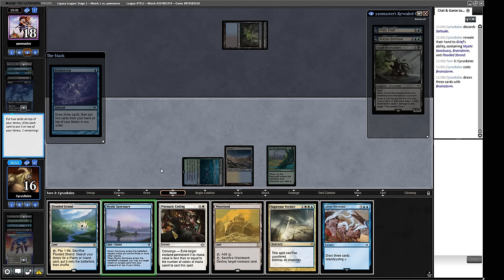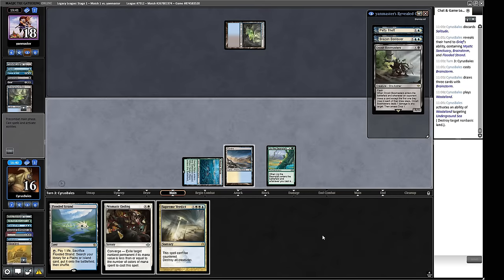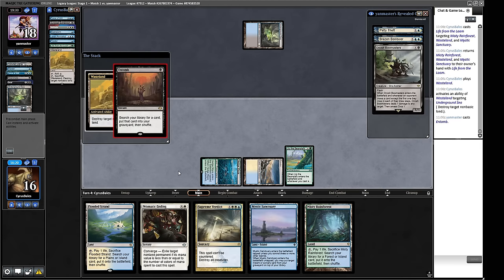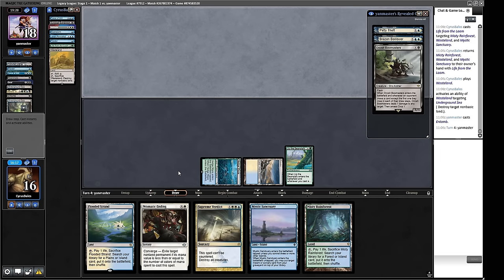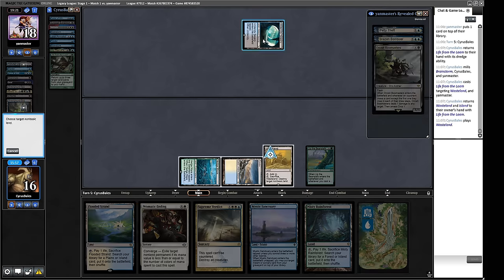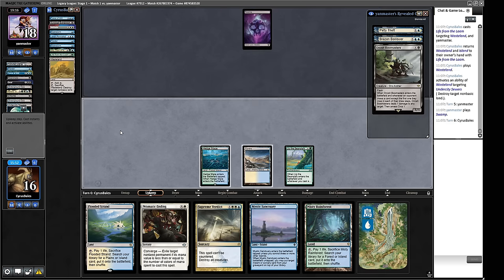We don't need the Lore and Reveal just yet. We can Life from the Loam those away next turn and start denying our opponent resources. We dredge Life from the Loam targeting our Wasteland — here comes the Wasteland — and we've got them in the squeeze. They Entomb, they're going for Archon, but they have Reanimate and a mana source so at some point they can get us. There's a Surveyor's Safari land — we'll Wasteland that. Let's keep attacking their mana.